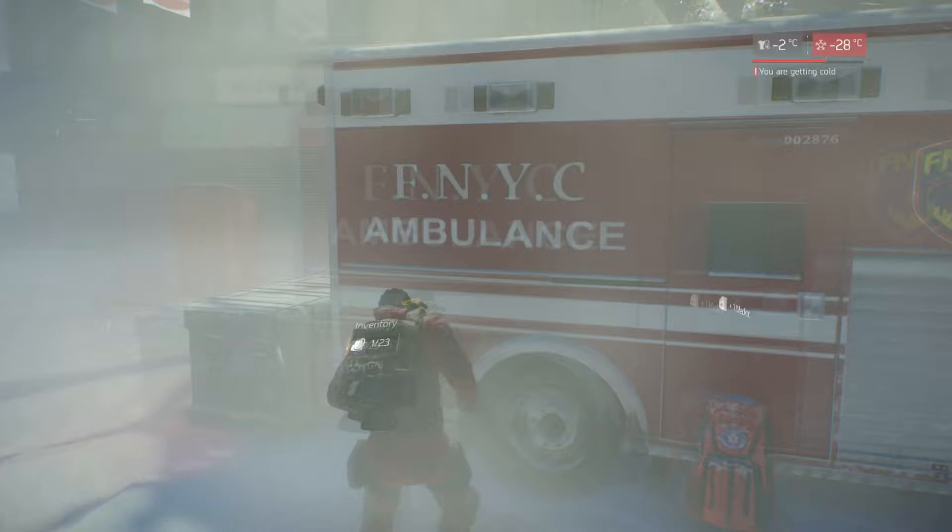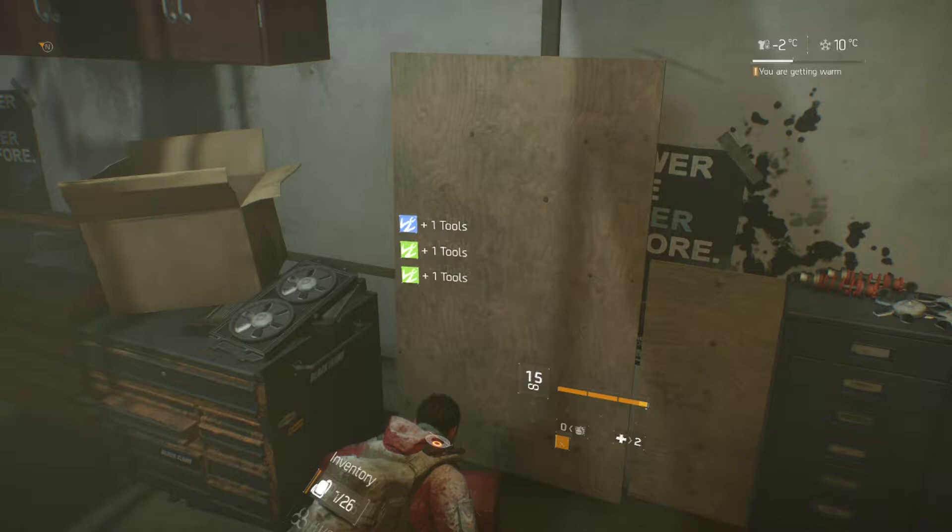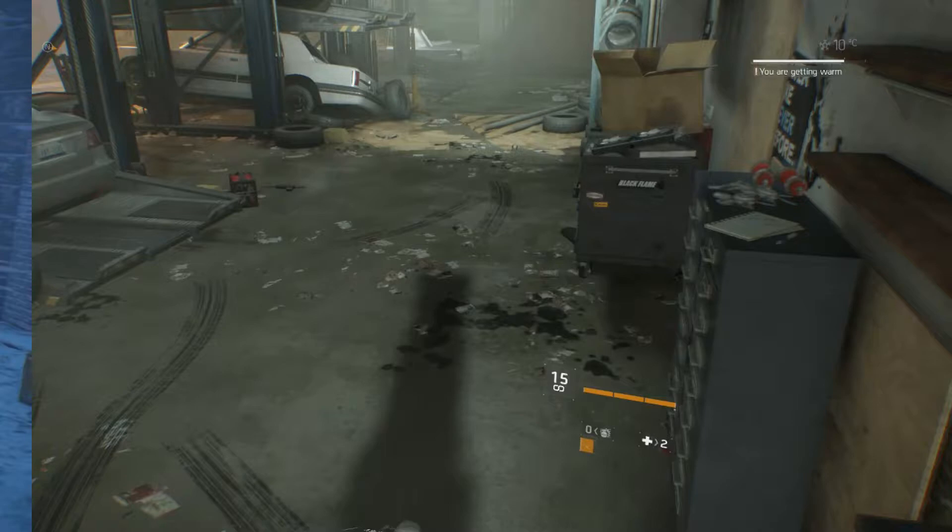Start looking around for lit buildings with lights around them, then go inside and check them out. Also hit the vending machines, because the soda and the water are very viable — you don't have to do a whole lot of searching if you have the water or soda activated. You can pretty much see items clearly highlighted.